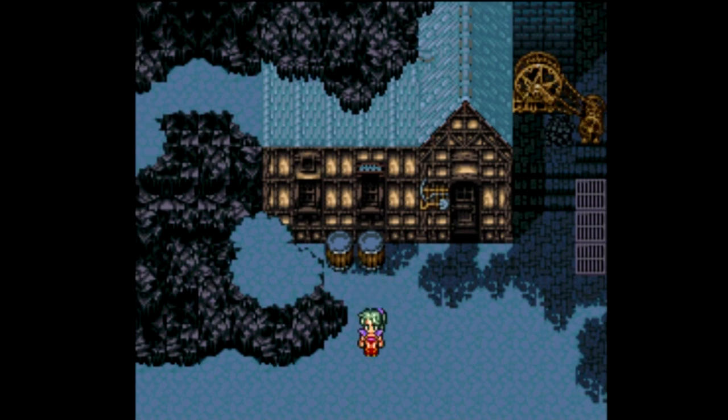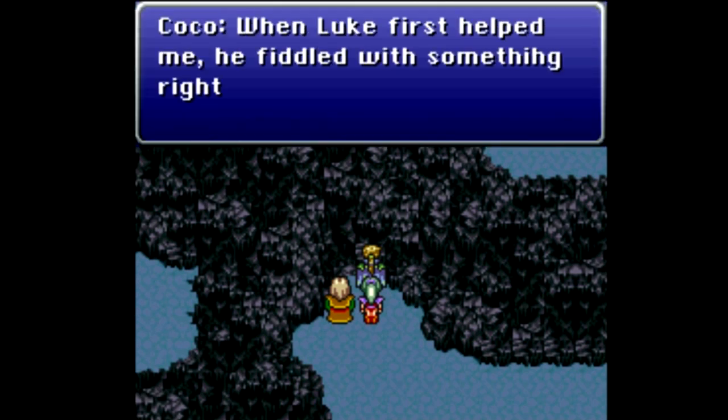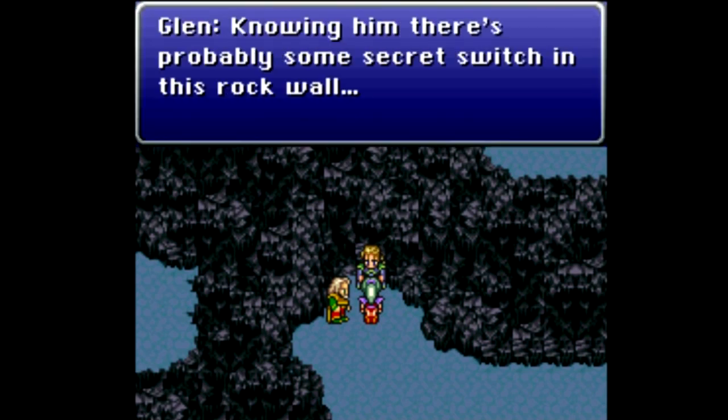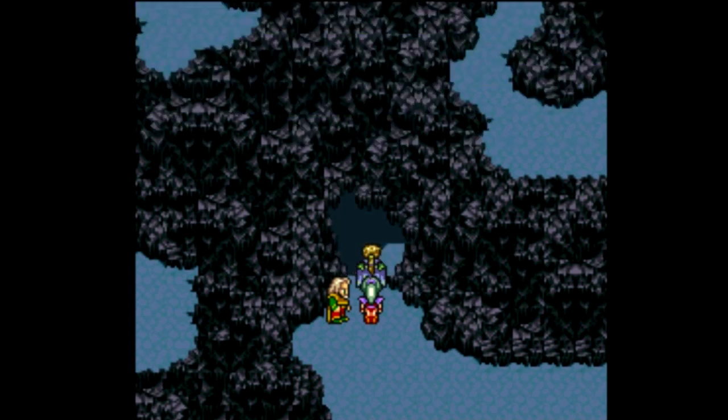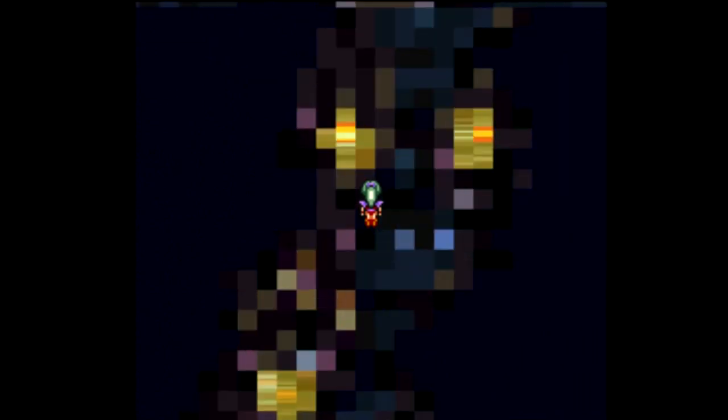We need to head back to the town of Narshe. When Luke first helped me, he fiddled with something right around here — knowing him, there's probably some secret switch in this rock wall. There is something you can do here that I probably won't show off: you can put Bannon as the party leader by switching him to the front of the party and go around to the Chocobo stable, and it kind of glitches out — just a small little glitch.